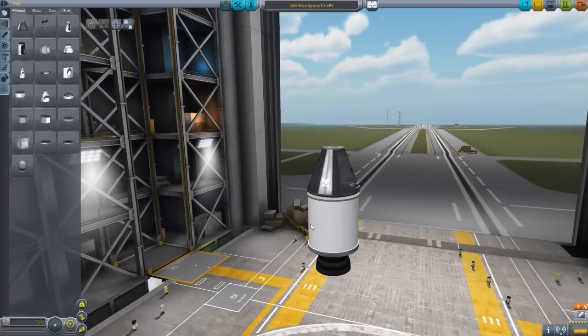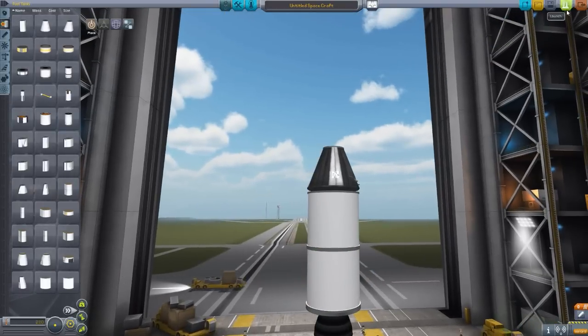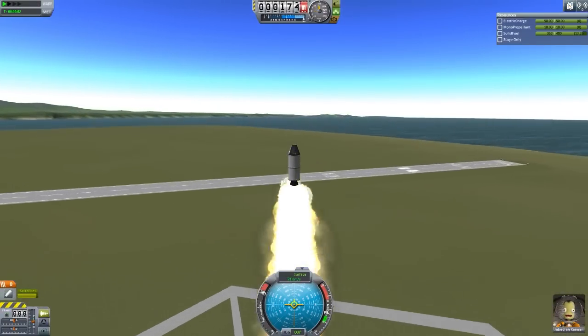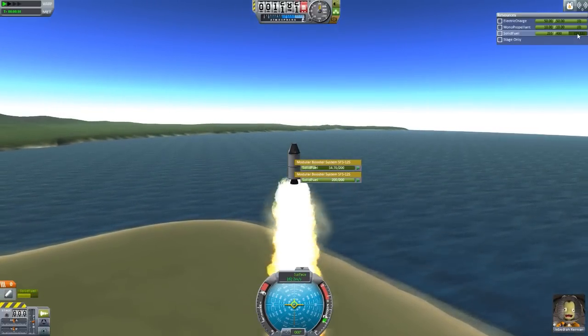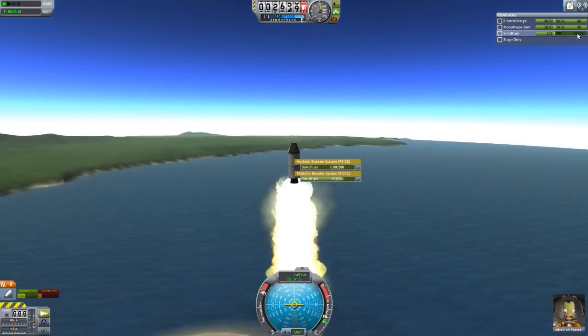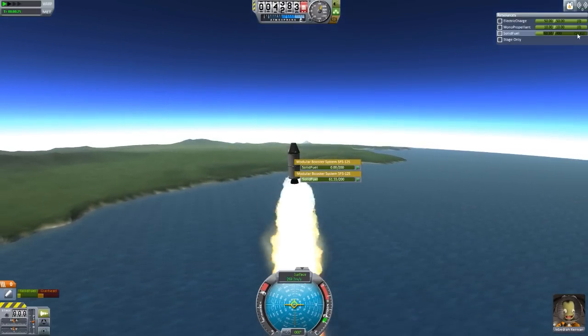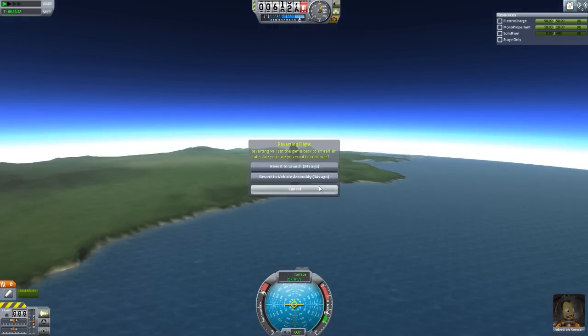If we revert to the VAB and add a second tank, we've doubled the fuel capacity of this SRB. Going to launch, we now have 400 fuel and real control over our solid rocket boosters — not just a simple place-and-go. You can wait and watch it pull from one tank after another, just like regular liquid fuel or oxidizer, but instead it's solid fuel — a capability that didn't exist in the vanilla game.